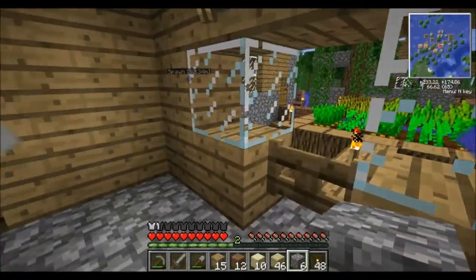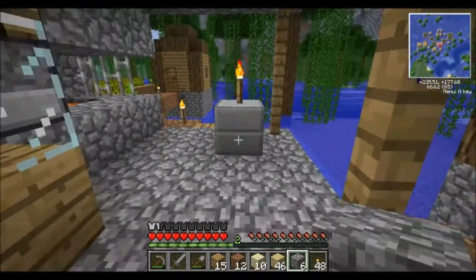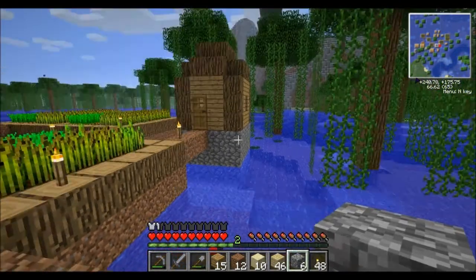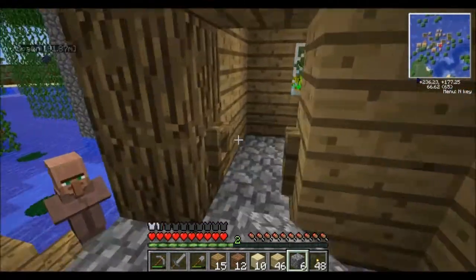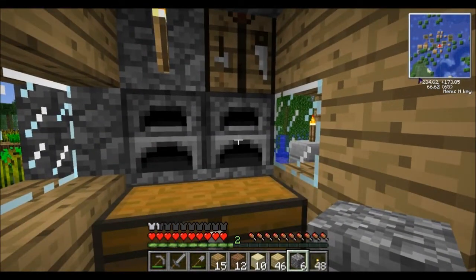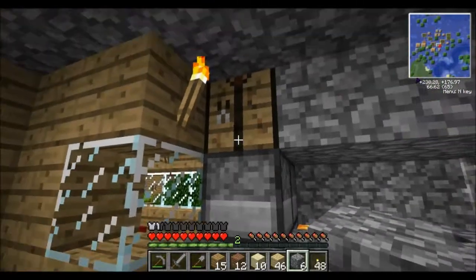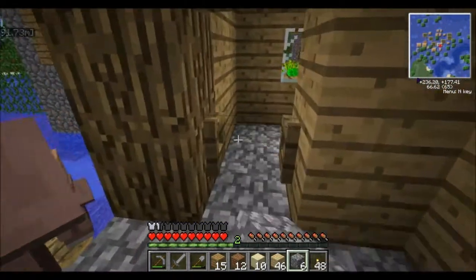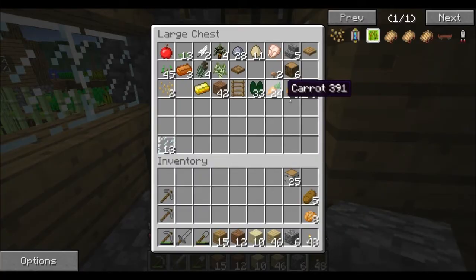Hey guys, we are back and I've done quite a few updates. I'm throwing down some fence gates so the villagers can come and go but zombies can't break them down. I've also done a bunch of farming. I've rearranged the inside of this as well so it's a little more organized. We have the crafting bench here and two furnaces — placed so we can use them from both sides without having to go all the way in.